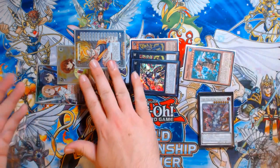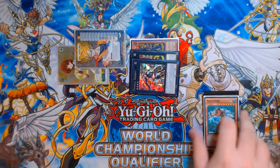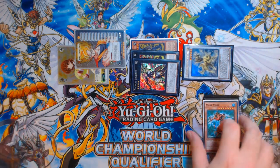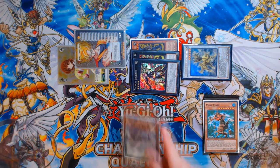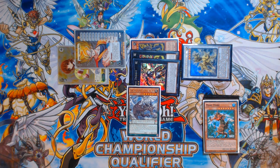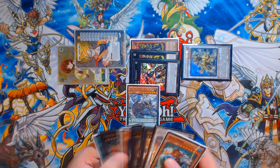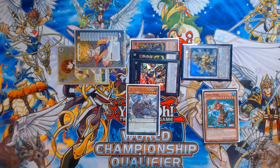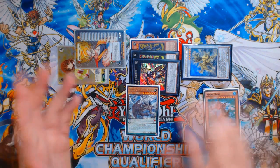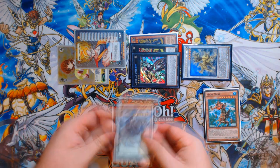From here, you've got a level 4 tuner and level 1 non-tuner tokens. You're going to synchro with one of your Mare Mare tokens and the Mare Mare itself into Denglong, First of the Yang Zing. Denglong is going to get you a search, and if you had no other scales in your hand, you're going to search Zephyraneos' Secret of the Yang Zing specifically because it's a high scale. If you had opened Scrap Goblin, you could have searched a Beast Warrior scale off Broadbul instead.